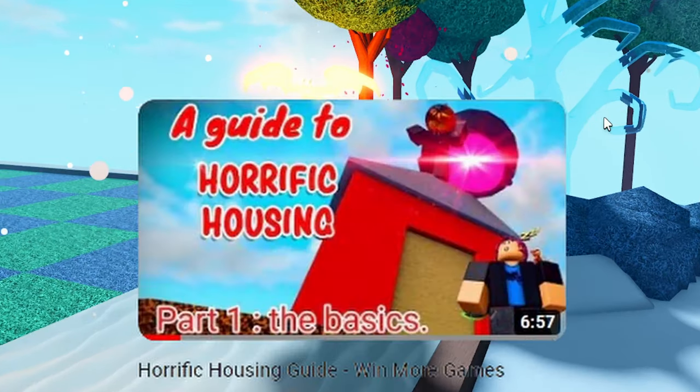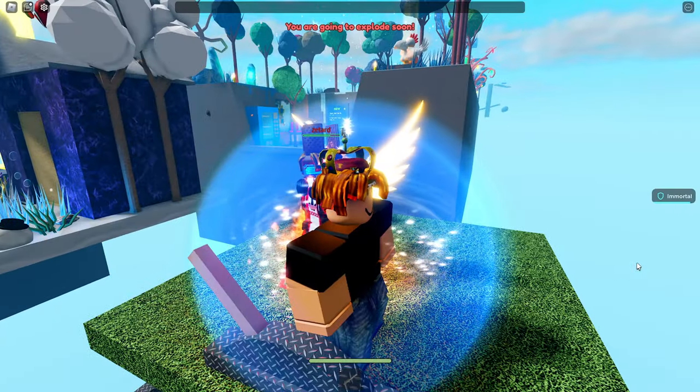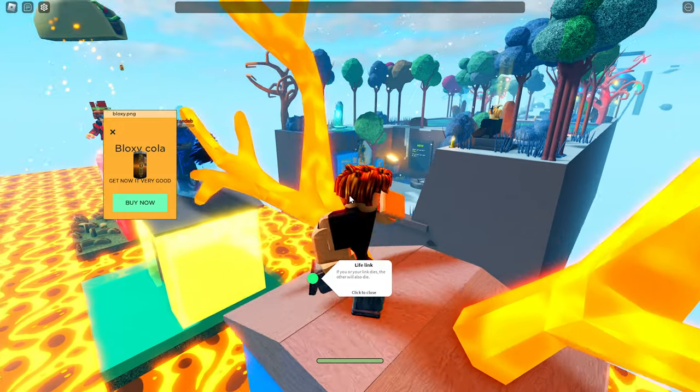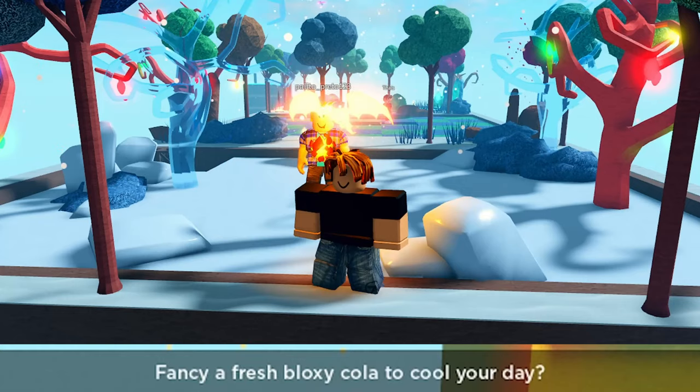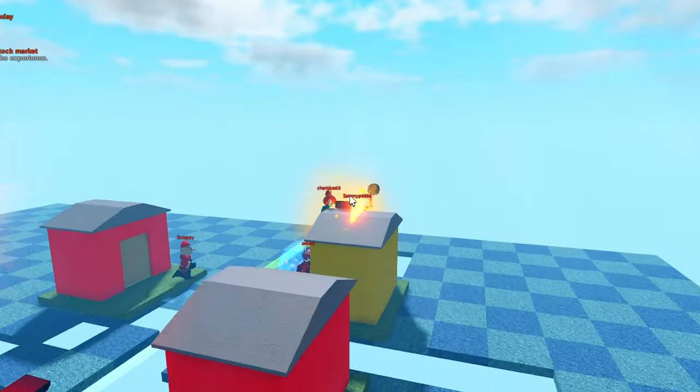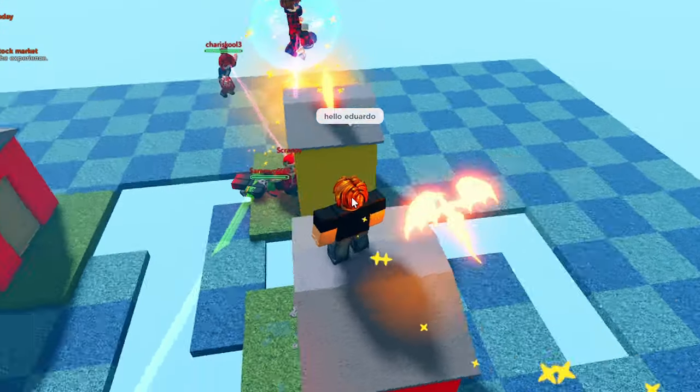Next is the explosion death — a random player will explode within 90 seconds. Next is ads, which just fills your screen with ads. Next is bloxy cola — this makes a bloxy cola drinking sound effect on a random player, and after the sound effect it'll spawn the bloxy cola and stun that player.